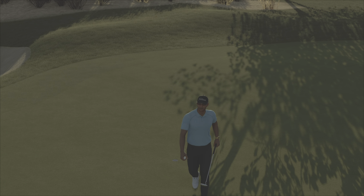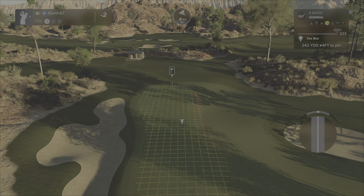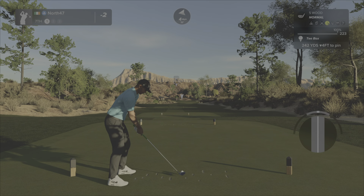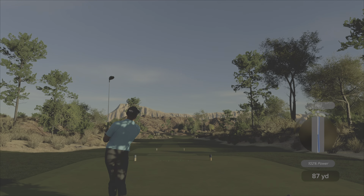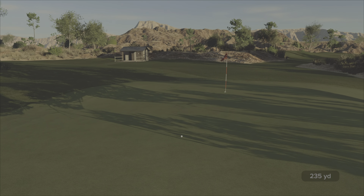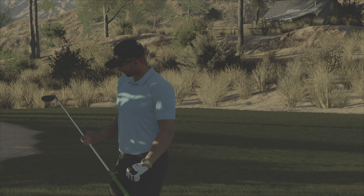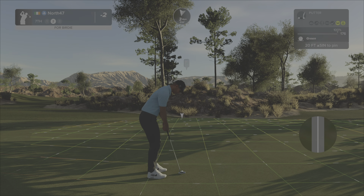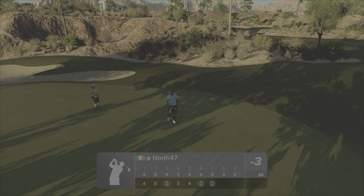Second and final par three of the front nine — lucky number seven — a lengthy 242 yards playing about 241. That is a narrow green. We'll aim slightly right and let the wind bring it back left. The ball is trying to turn back — we get over the initial slope and are up on the level. Still on the green! A decent bit of break but it gets there — yes! Played that hole excellently, bringing us to three under par.